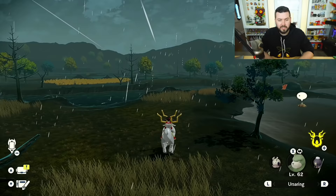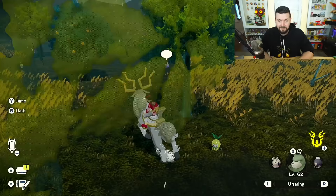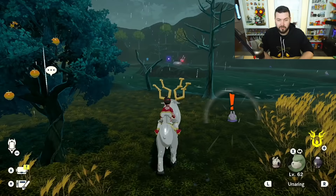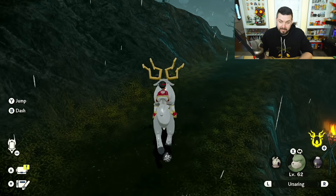We're going to make our way and hop this river down here in the Gapejaw Bog, and right here is going to be a bunch of Petilils — very easy to get. In addition, while we're here you can also find Goomy, and over there you can find an alpha Hisuian Sliggoo, so we've knocked out how to get Goomy and an alpha one already.